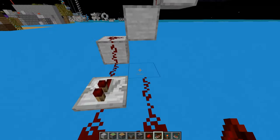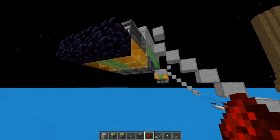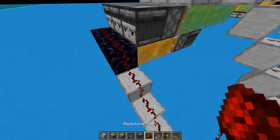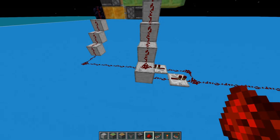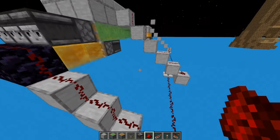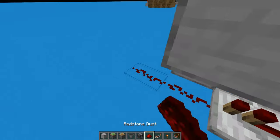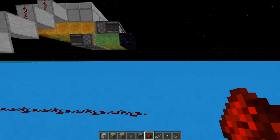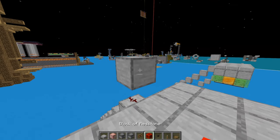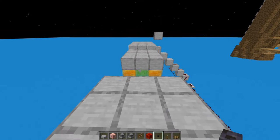Now we need to hook these up over to the observers. I'm going to stack these up like this and push them up. I count 13 blocks up. Make sure your repeater is close enough so that it activates all of these at the same time, and do the same thing over here. Hook that up, and now if we press our buttons, our bridge will extend. Nice.